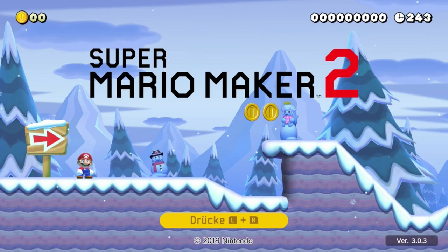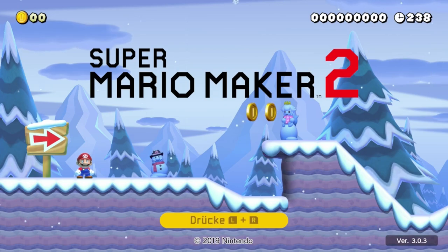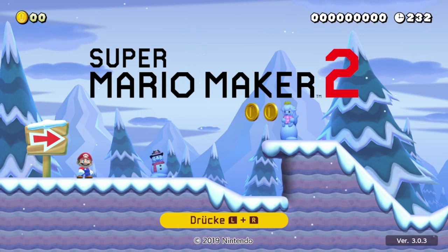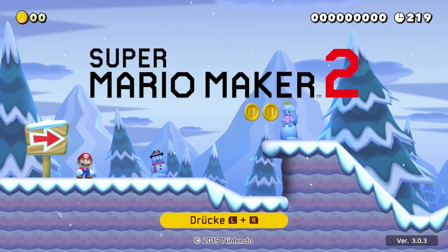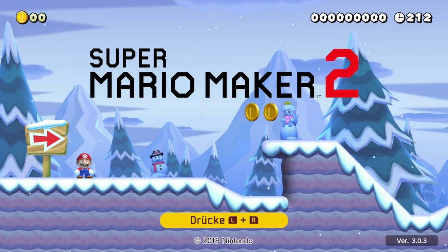Dafür sind andere coole Dinge dazugekommen, wie zum Beispiel Welten. Ihr könnt sogar eure eigenen Welten erstellen, indem ihr eure fertigen Level reinschmeißt und diese themenbasiert einführt. Zum Beispiel eine Grasland-Welt – wenn ihr Grasland-Level gebaut habt, könnt ihr die da einführen. Wenn ihr Wüsten-Level gebaut habt, könnt ihr die bei euren Wüsten-Themes benutzen.